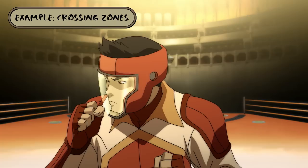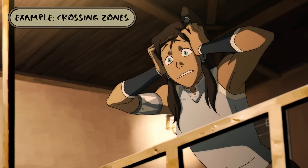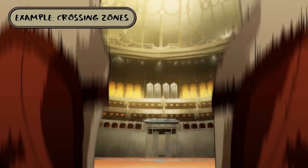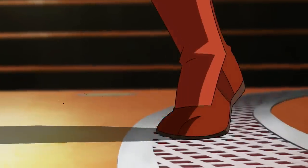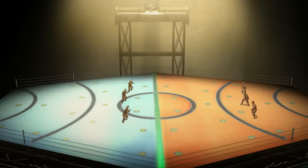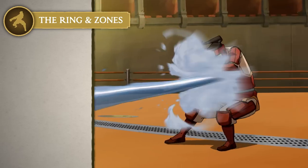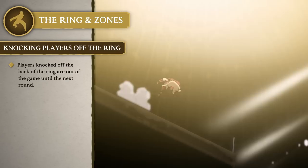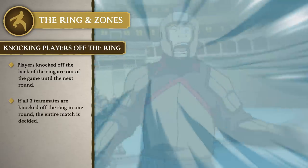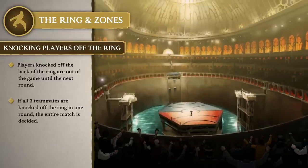For example, in this clip, you can see the Tiger Dillos knocking Bolin and Hasouk into Zone 2. From this point forward, neither player is permitted to cross back into Zone 1. Once Mako is also knocked into Zone 2, a green light will indicate that the Tiger Dillos may advance. If a player is knocked over the back of the ring, they cannot return to the match until the next round.